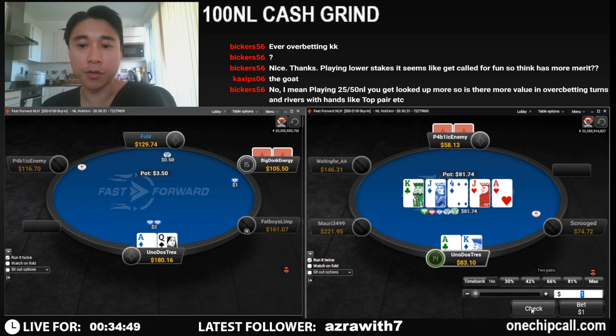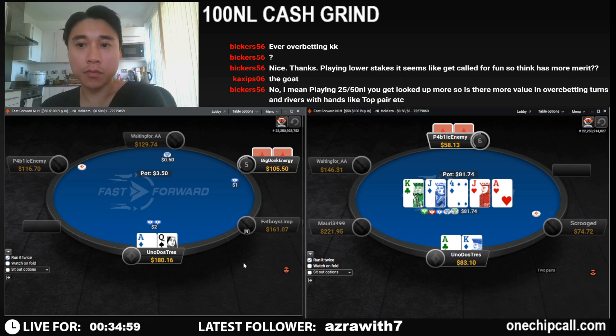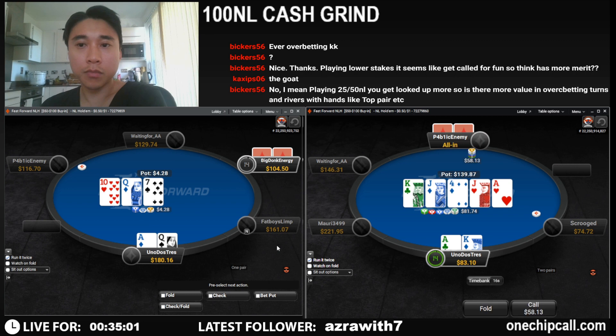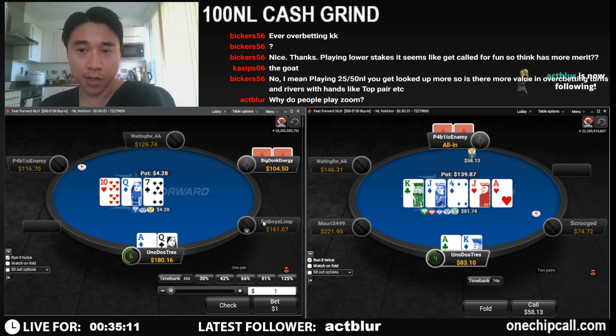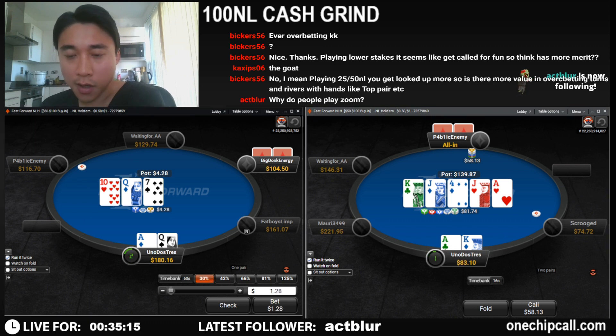Tough spot here — you could easily have a jack, but I think this hand is too strong to fold. Nice bet. Queen-ten suited gets there; ace-jack has this beat anyway.